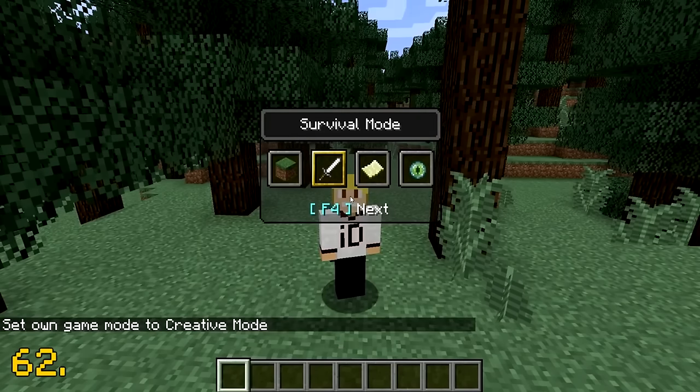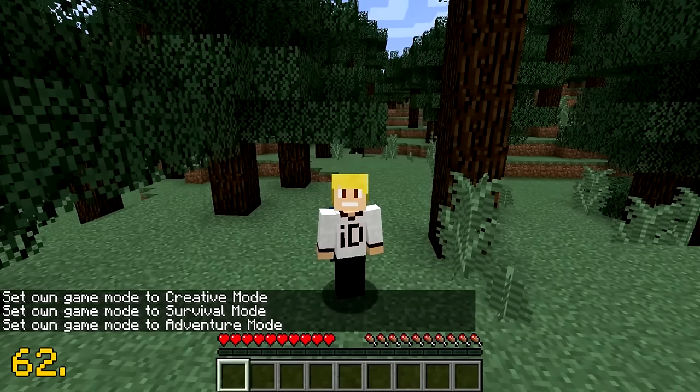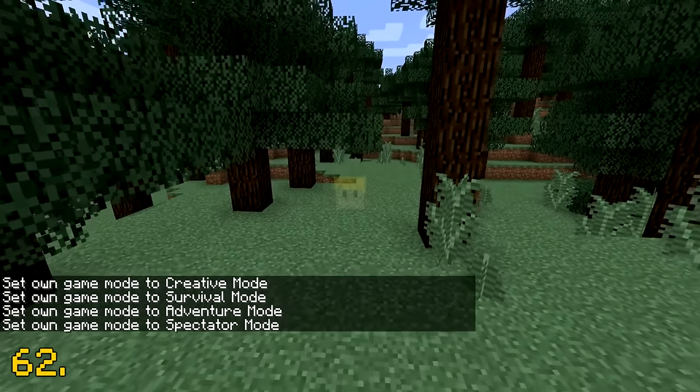Pressing F3 and F4 on your keyboard allows you to switch between all the game modes in Minecraft.